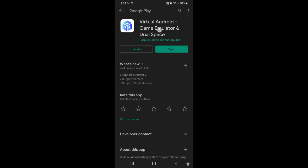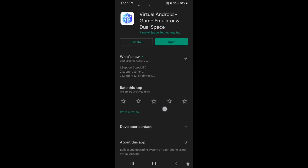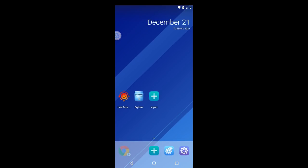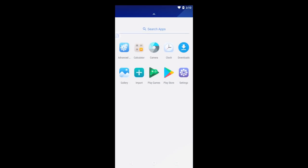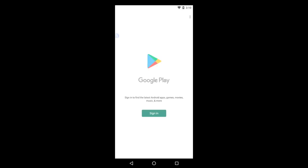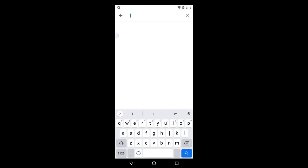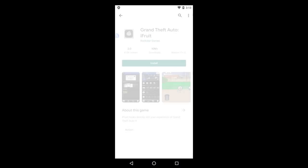So how do we fix that if we are on Android? It is a bit of a process — it's not too difficult, it's just more annoying. You're going to want to grab the virtual Android game emulator and dual space app from the Play Store. Once you have that downloaded, go ahead and open it. Then swipe up and go to the Play Store within this app — we're basically making an emulator within our phone. When you click on the Play Store, you're going to have to sign in again and fill in all the information. Once you have that, simply search for iFruit in this Play Store and then go ahead and install it.